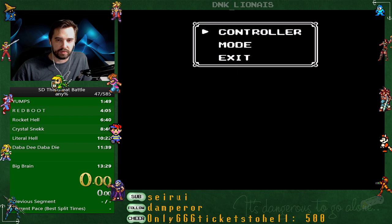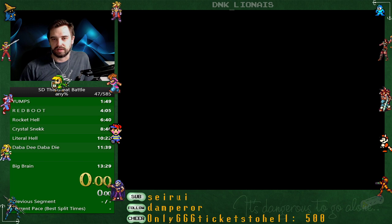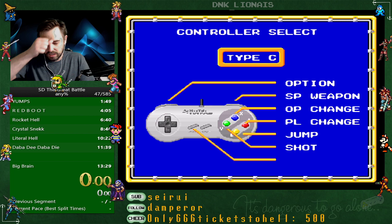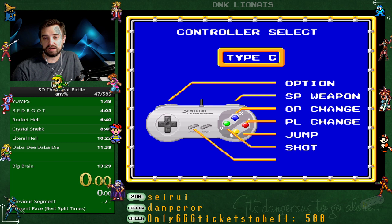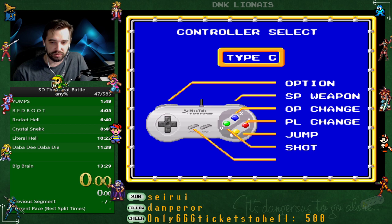A lot of it is very similar. I always go into the options menu and change my controller — I use controller type C, which changes your weapons, special weapons, and hero change to what you see here. Jump is on the B button if you're using a traditional SNES controller, shoot on Y, A changes which hero you're currently using, and special weapons are mapped to the R shoulder button. Options is on X, but we don't really use that.